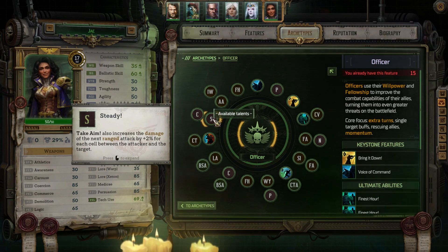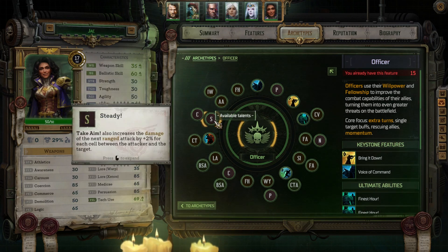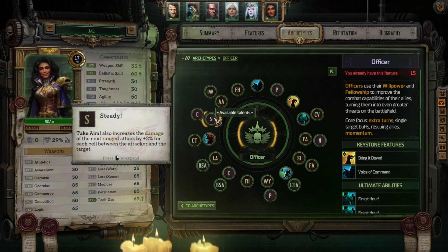For the next level we got Steady: Take Aim also increases the damage of the next ranged attack by 2% for each cell between the attacker and the target. I'm already doubling the effective distance of Take Aim, and it ignores cover and reduces dodge — so getting an extra 2% damage for every cell by itself is pretty good. Give it to a sniper and the damage I can crank out is just going to skyrocket, so I'm pretty excited to give that a try.